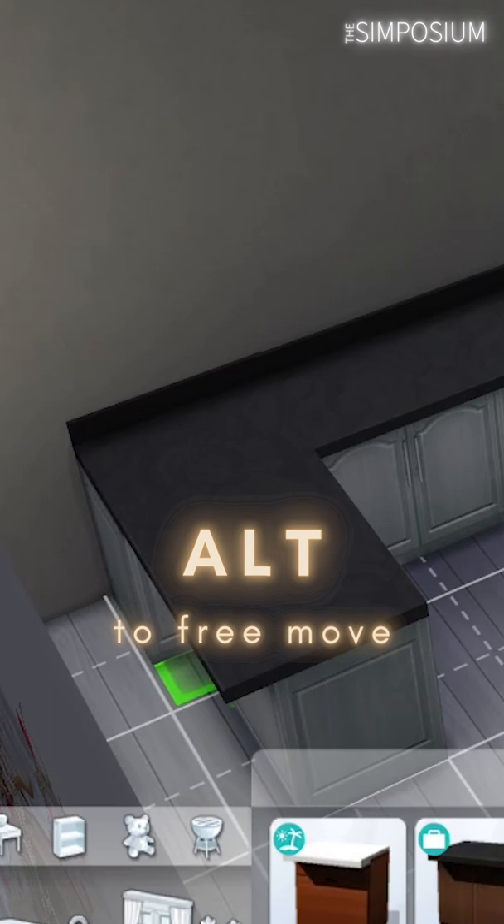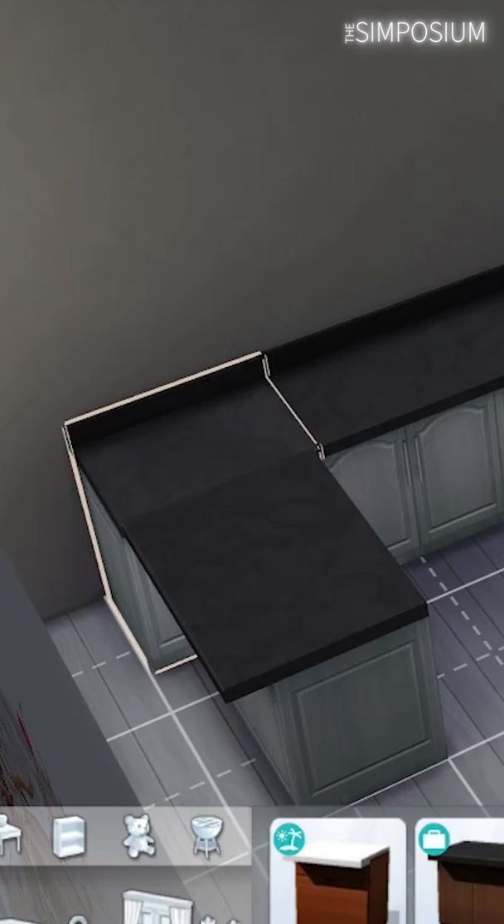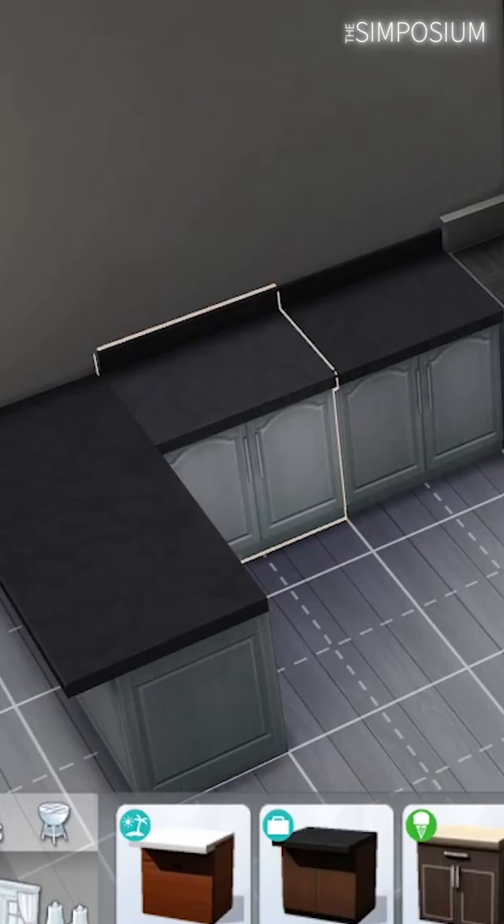The first, if you want the backsplash, is to buy another counter and press Alt to free-move this other counter into the corner unit of the island. It does stick out a bit on this side, so it's a compromise either way.